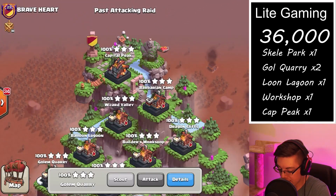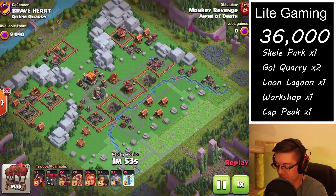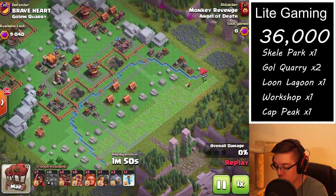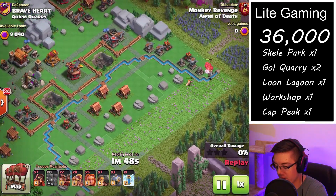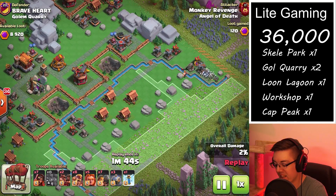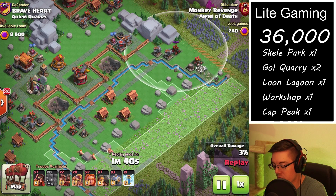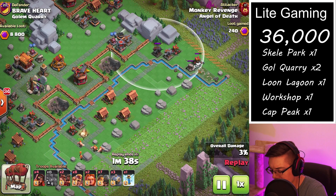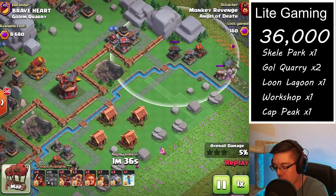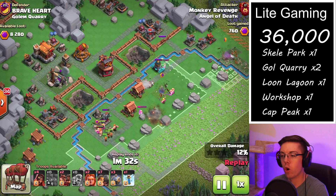Next on the list is a Golem Quarry - a first attack. This one is the basic layout as well. I like to go in with a little bit of a different army. I like to bring in one pack of Larry Barrels on the right-hand side to take out a lot of these single-targeting defenses, then typically send in a pack of hogs to directly target the multi-cannon, and a RAM of course to open up the wall.